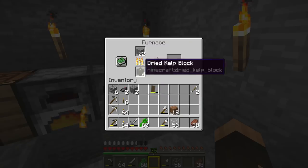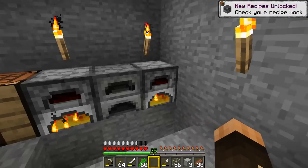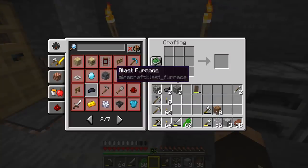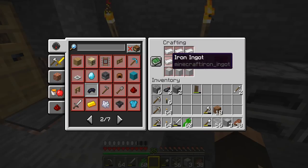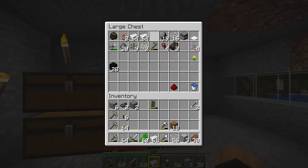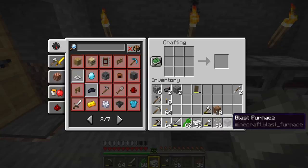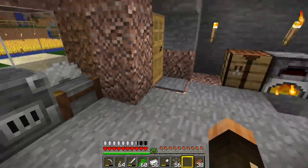If you put normal stone in a furnace it makes smooth stone. I'm going to grab some of that, and now we can make a few other things. With smooth stone we can make a blast furnace — you need three smooth stone, a furnace, and some iron. So we'll make a blast furnace now. I'll grab some more iron, grab a furnace, make myself a blast furnace, and we'll stick that over here.